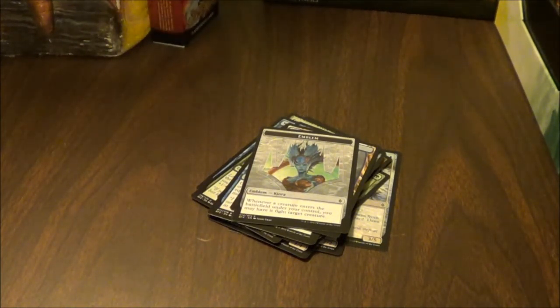Resolute Blademaster: rally — whenever Resolute Blademaster or another ally enters the battlefield under your control, creatures you control gain double strike until end of turn. Tide Drifter: devoid, other colorless creatures you control get plus one defense. Exert Influence: converge — gain control of target creature if its power is less than or equal to the number of colors of mana spent to cast Exert Influence. We also have a Swamp, Island, and a Forest emblem.